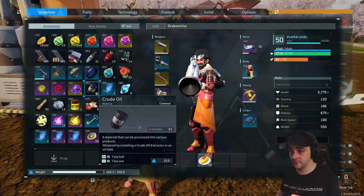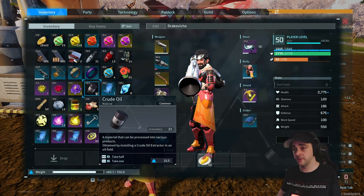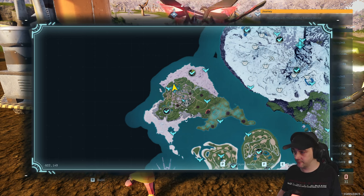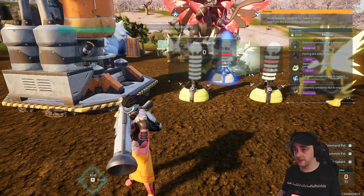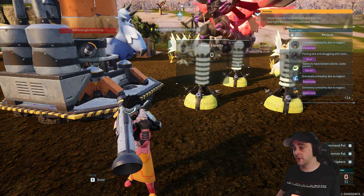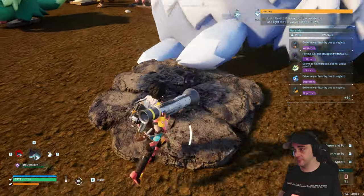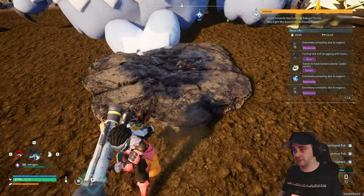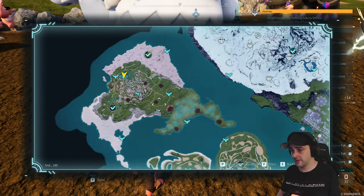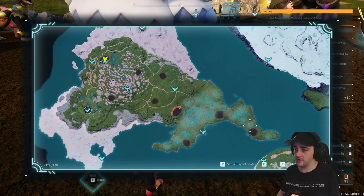The first way I found to get crude oil was from a drop that came down out of the air — I got 20 from it. You can check your map if a drop has come down; it'll show a meteor symbol on the map. If you find one of these oil extracts anywhere on the map — I've seen them in the snow area and also on the new area — you can see all these black spots; they're all oil spots.